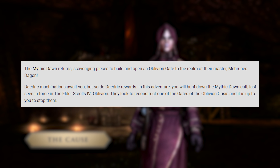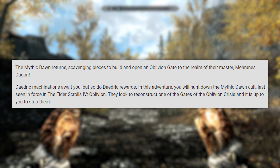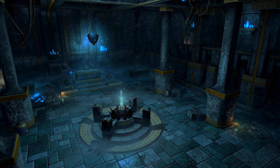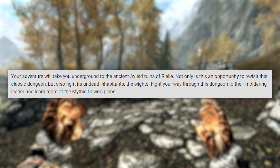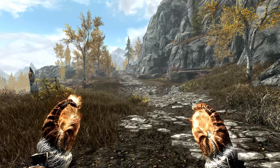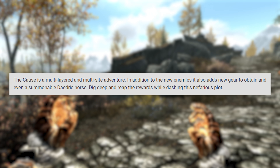The next creation is The Cause. The Mythic Dawn returns, scavenging pieces to build an open Oblivion Gate to the realm of their master, Mehrunes Dagon. Daedric machinations await you, but so do Daedric rewards. You will hunt down the Mythic Dawn cult, last seen in force in The Elder Scrolls IV: Oblivion. They look to reconstruct one of the gates of the Oblivion Crisis and it is up to you to stop them. Your adventure will take you underground to the ancient Ayleid ruins of Riel — an opportunity to revisit the classic dungeon and fight its undead inhabitants, the Whites. Fight your way through to their moldering leader and learn more of the Mythic Dawn's plans. The Aliad Rune Dungeon Kit is also being added to the base game as a free modder's resource for PC, Xbox, and PlayStation. The Cause also adds new gear and even a summonable Daedric horse.